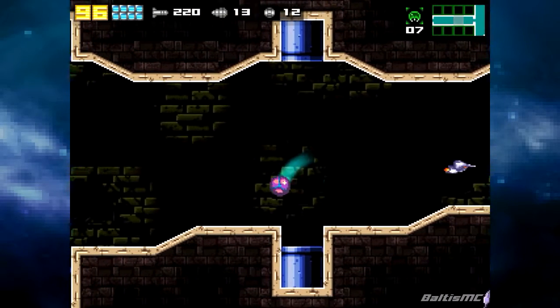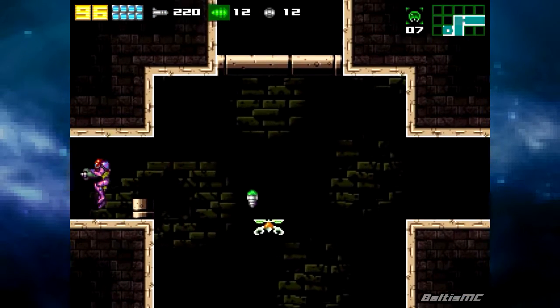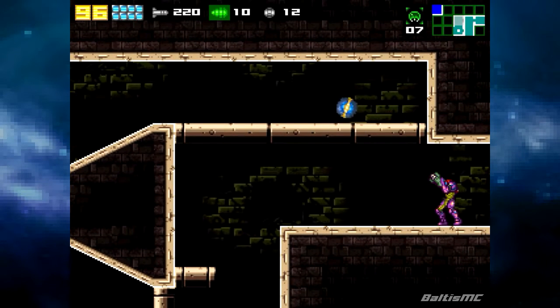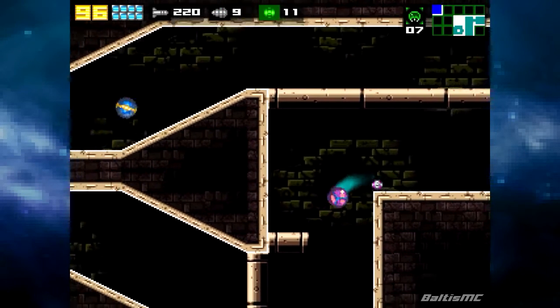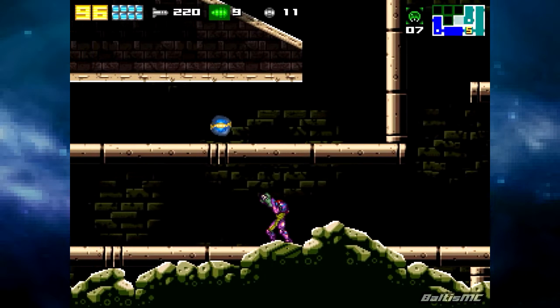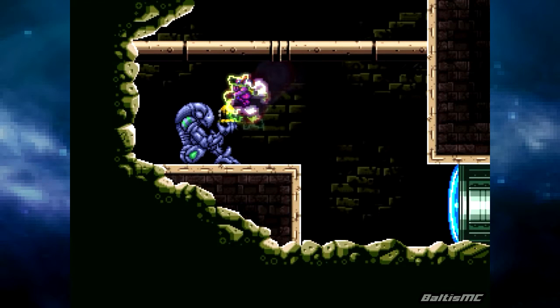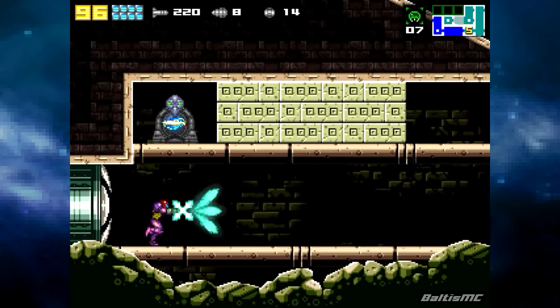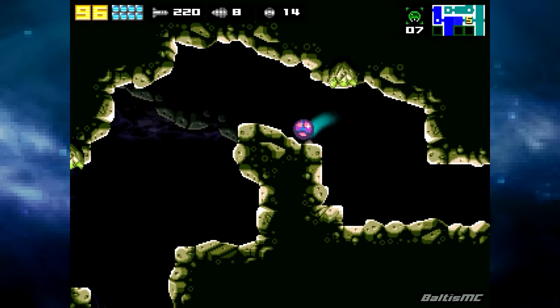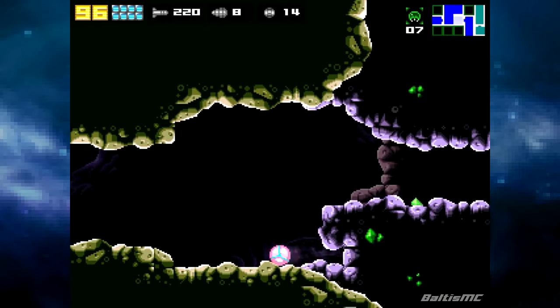So now I just want to head back through here and head through this wall. Set a power bomb there, then we'll just use our super missiles to guide that orb — that energy cell — down to that statue so we can get this power bomb tank. That's one of my favorite puzzles. I'm surprised there aren't more puzzles in Metroid games where you use the impact of the super missiles to move things around. It's a pretty cool mechanic.